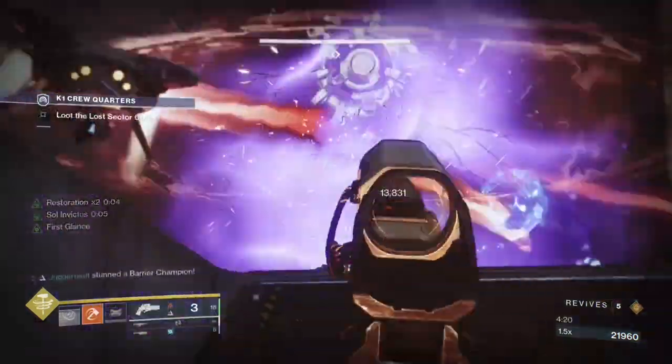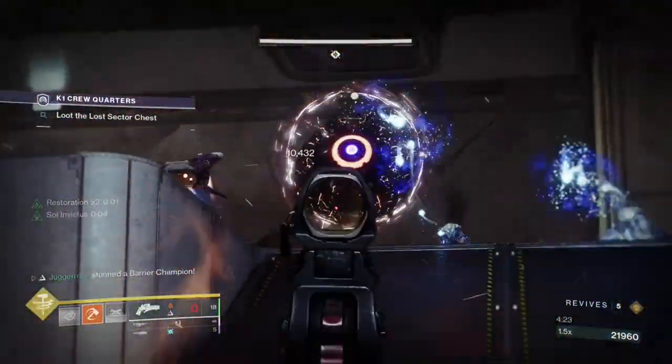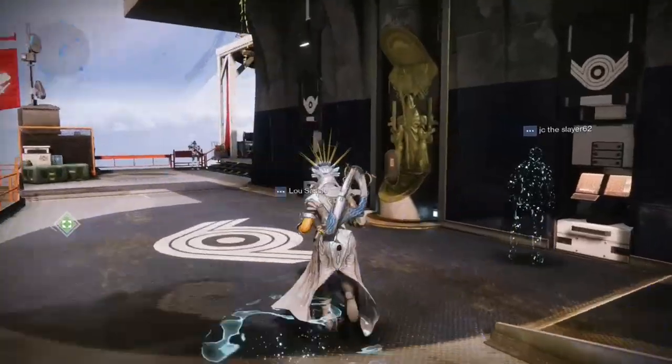Its perk, Which One Wins, means this weapon fires special shield-piercing ammunition. It comes with a scope and is available at the Monument to Lost Lights.